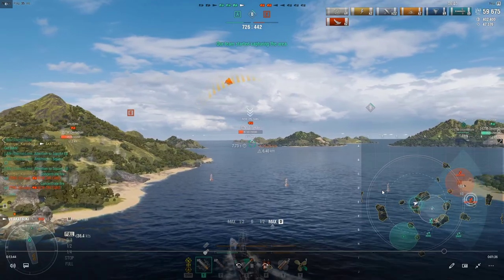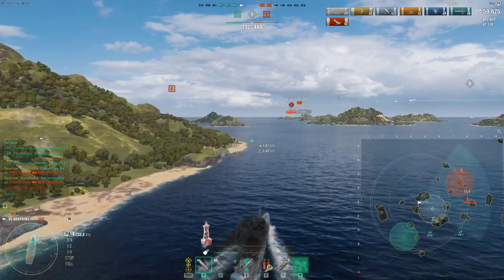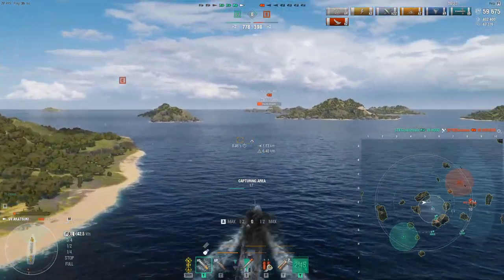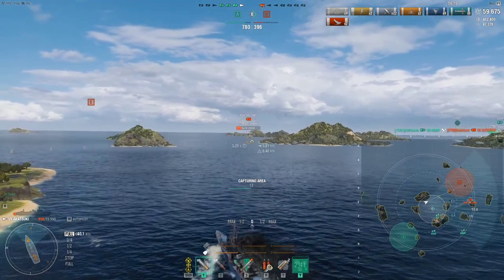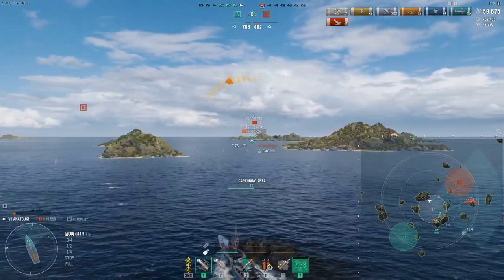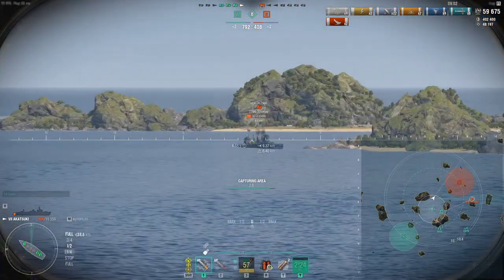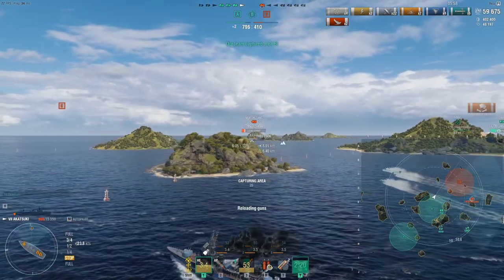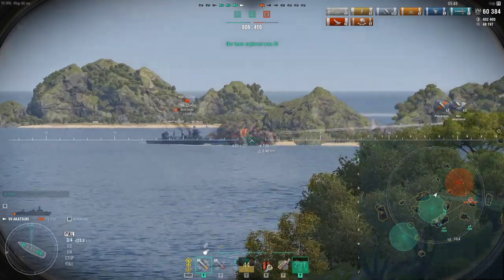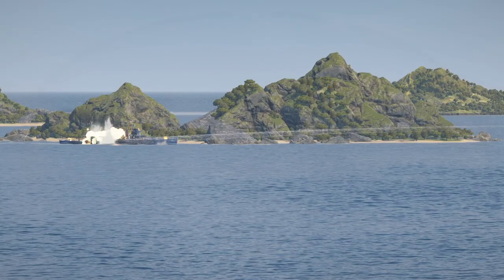Now the New Orleans does get spotted — everything's spotted on the board now. I'm just going to push right in here. My objective, aside from capping B, is to make sure these guys cannot go dark. If they can't go dark, my team gets to shoot at them constantly. Trying to use my torpedoes to deny that area behind that island he's using. Since it's the last enemy ship left, I push out and add my guns to the mix, and my team's able to put him down.